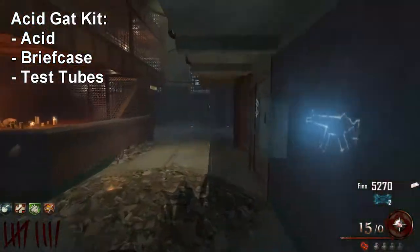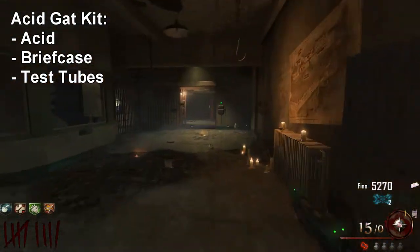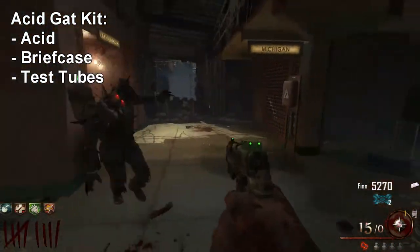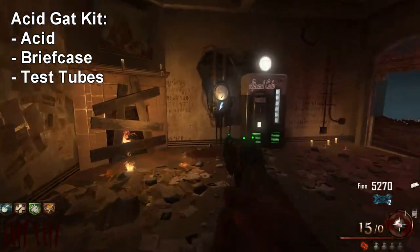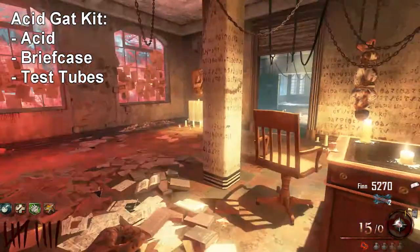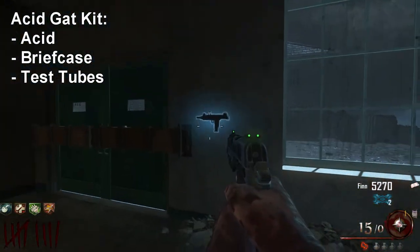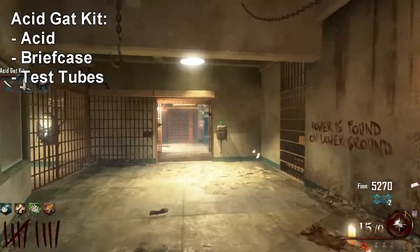The third piece for the acid gat kit is the test tubes, found in one of three locations in the warden's office. Speed Cola is also in the warden's office. The first spawn location is to the left of the fireplace near Speed Cola; the second is left of the mystery box; and the third is next to the Uzi in that area.